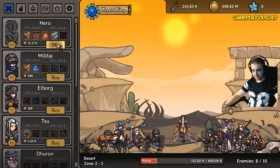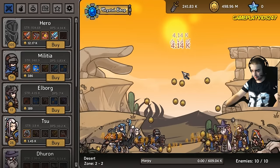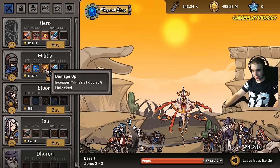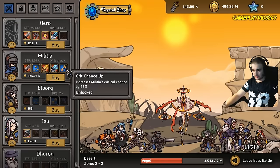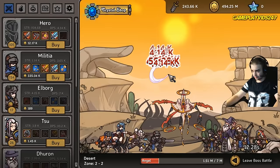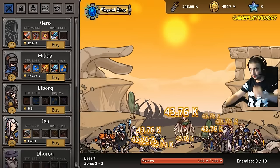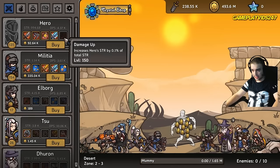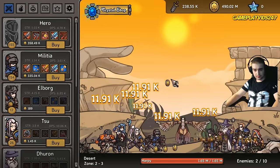So what else do we have? Hero again — let's upgrade hero by 50 levels or so. Damage up for 100% bonus damage to hero. Here's a big bad boss, by the way. Let's upgrade militia as well here if we can. Increasing a whole bunch of strength for militia. Increases militia's critical chance by 25% — very nice indeed. Trying to take down this boss now. We're on zone 2 at the moment, which is quite good. Really hope we can hit zone 3 today.